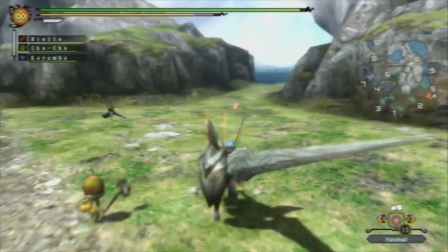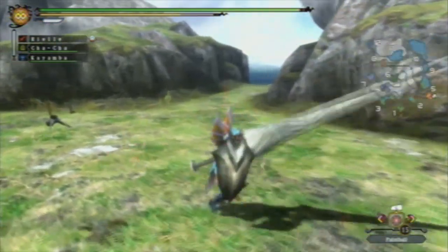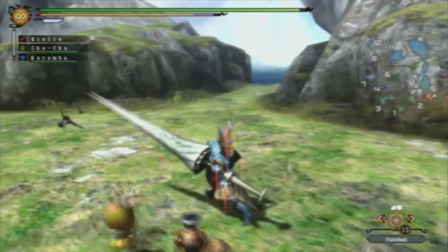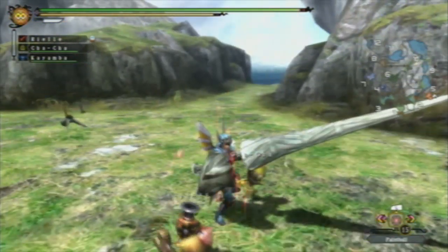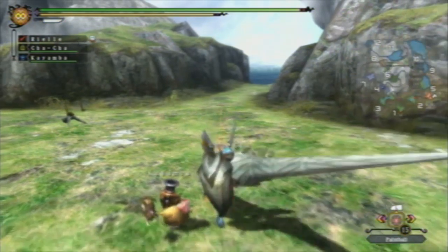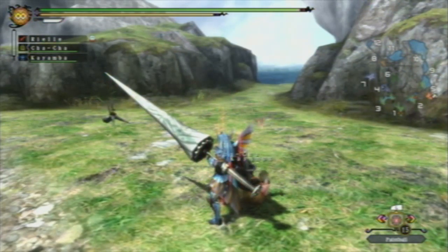There is a style of lancing that's designed completely around stepping without using your shield very much — it's called evade lancing. I'll discuss evade lancing in a different video. That's all the moves the Lance can do.